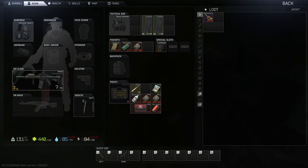My advice when you get the key is to put it into your pouch. This is because if you die, you'll still have the key and you don't have to come back to Dorms.